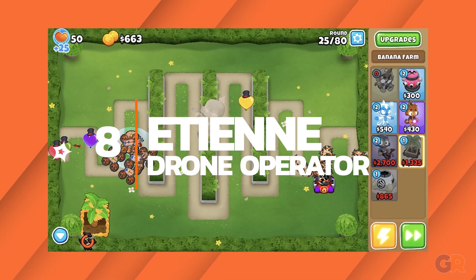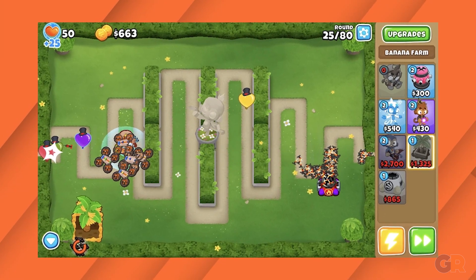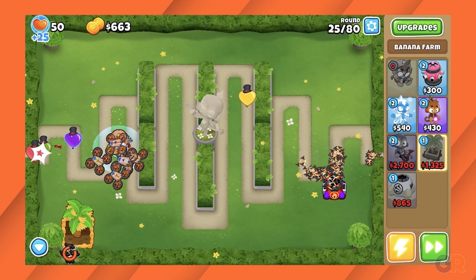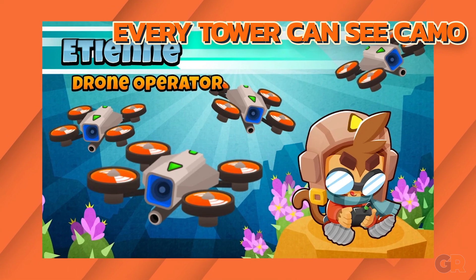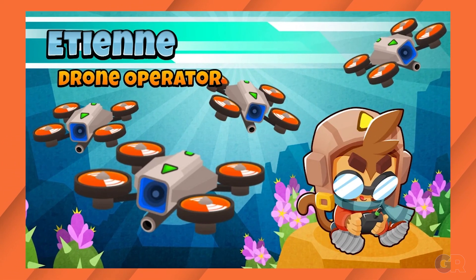Number 8: Etienne. Etienne goes from being not that great at the start to being amazing once he hits level 10. At level 10, he unlocks the UCAV, which flies all over the map dealing damage. Plus he can make it so every tower can see camo balloons, which is a nice boost for players who don't want to solely invest in taking those down.